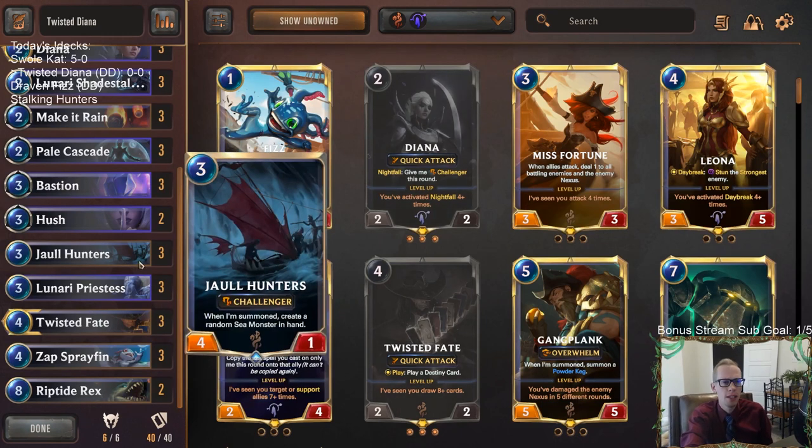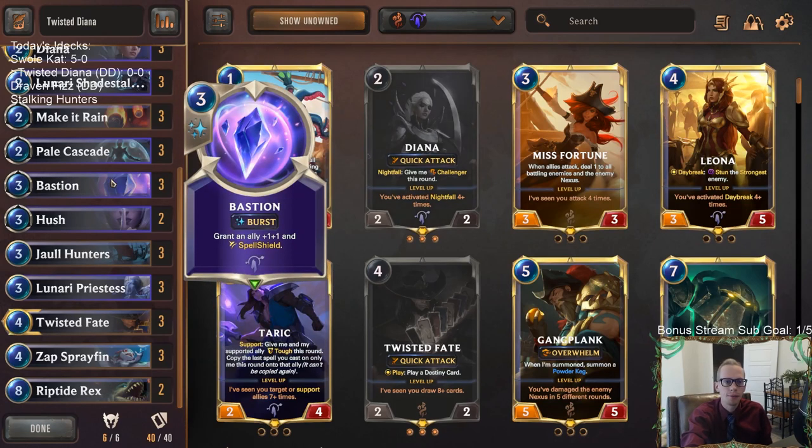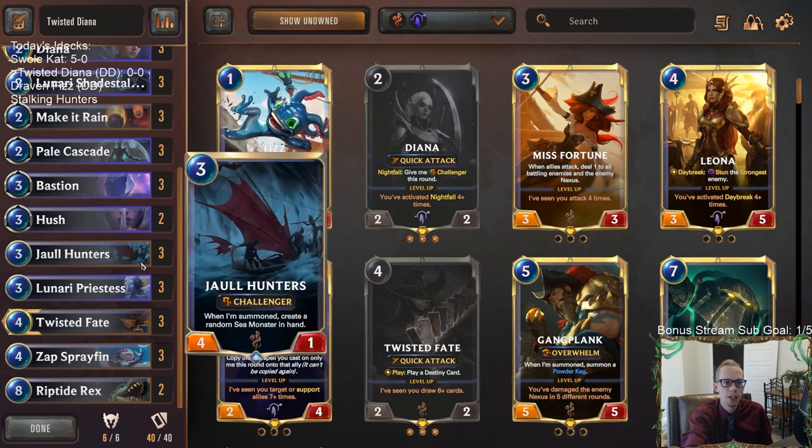We got Jawhunters in here and it's just a really good Jawhunters metagame. With a lot of people playing Bastion, it's harder to kill things with spells now if they have permanent Spell Shield. So you want Challengers, and Jawhunters can trade up doing four damage - it can kill a Lesin right away or kill a Zed even if Zed has a Bastion on it.